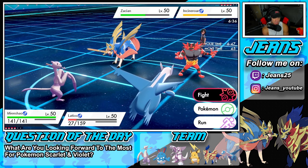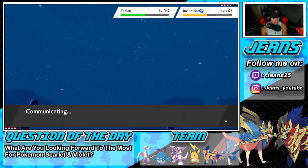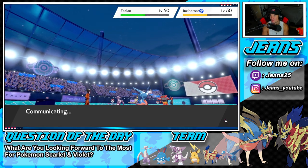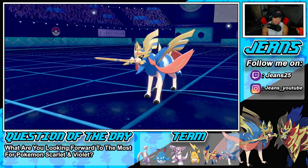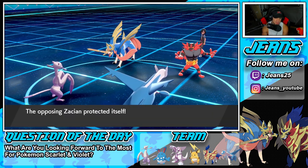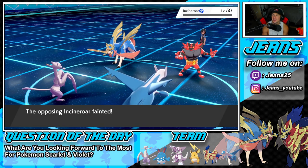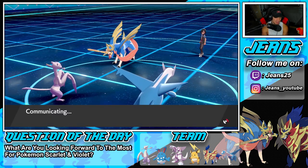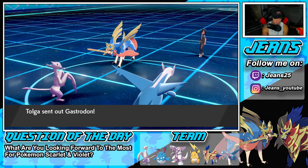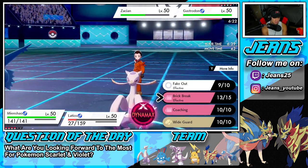Latios actually soaks that up — big time news. I'll do the same turn: Brick Break into a lovely little Mystical Fire. If we get that same roll, Zacian's HP is dropping nicely. He protects Zacian — that's fine, your Incineroar is dead and you just wasted a turn. I think he's just wasting Tailwind at this point. Brick Break flies — man I love Mienshao, I love this Pokemon. Inner Focus and then it can learn Fake Out and does like Close Combat.